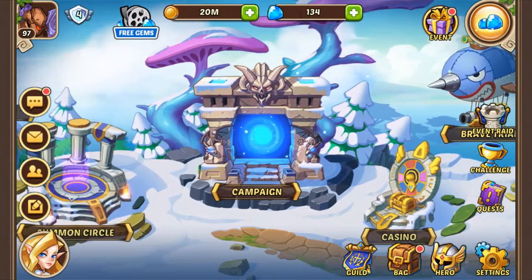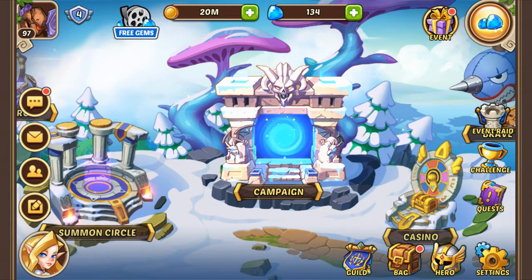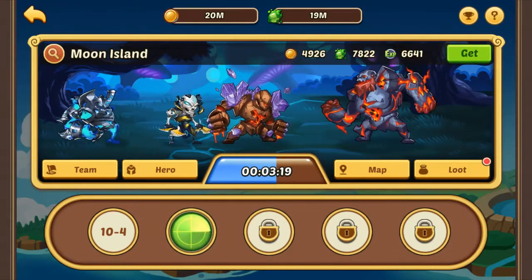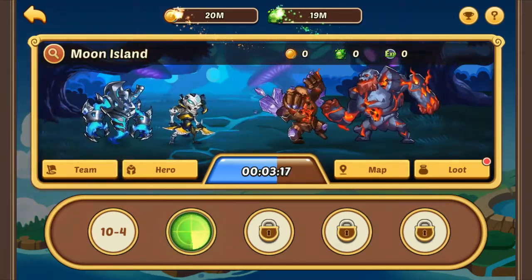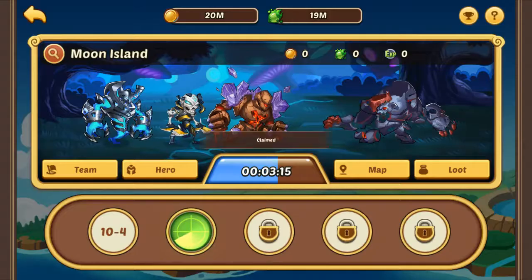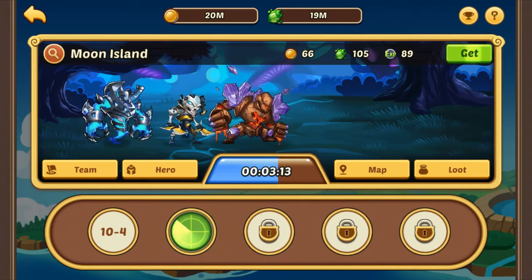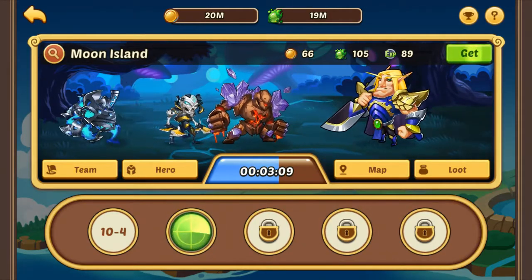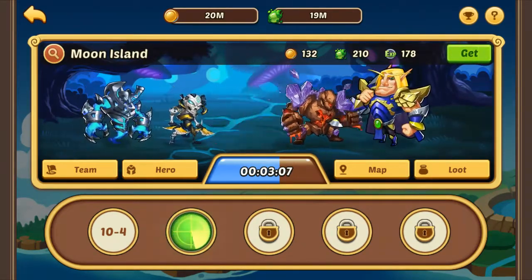The first thing we're going to do when we log in is go to the campaign and collect the experience and the loot. You get the experience and the other prizes on the get button — press it and check the loot and claim that as well. The reason you do this is because after eight hours of idle battle or auto fighting, you're not going to get any more rewards.